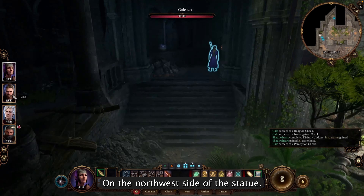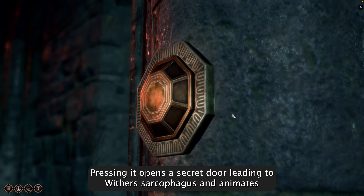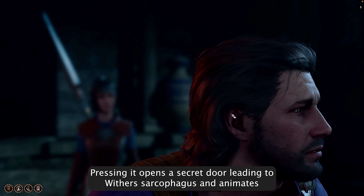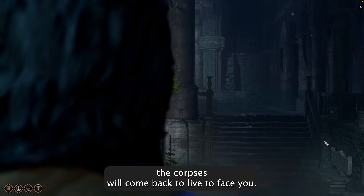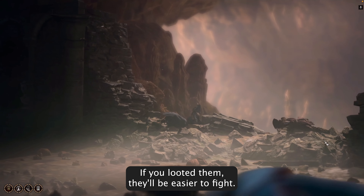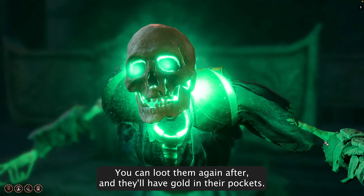On the northwest side of the statue, a perception check will reveal a button. Pressing it opens a secret door leading to Withers' sarcophagus, and the animated corpses will come back to life to face you. If you looted them, they'll be easier to fight. You can loot them again after, and they'll have gold in their pockets.